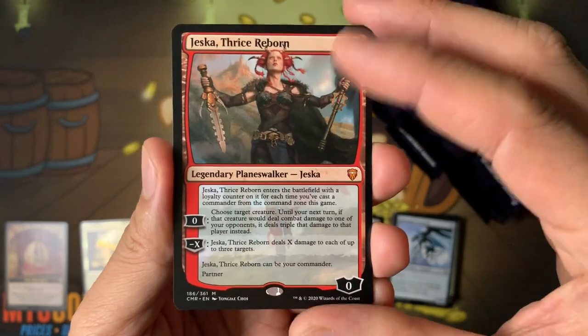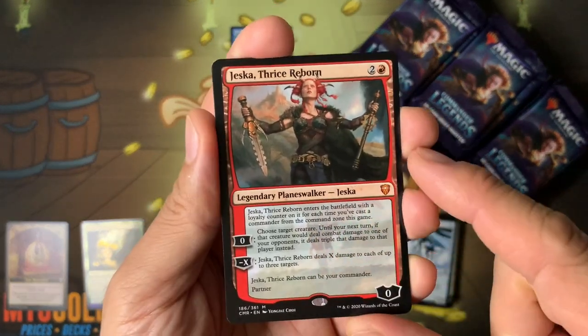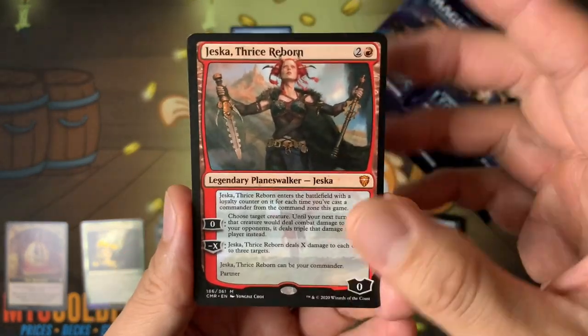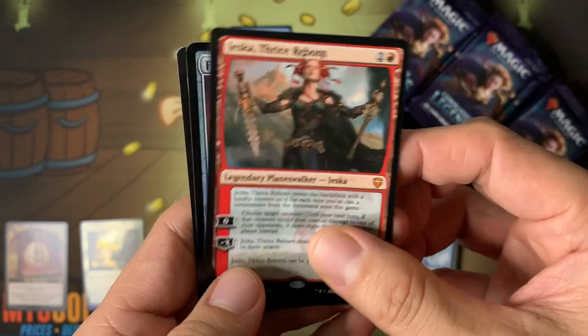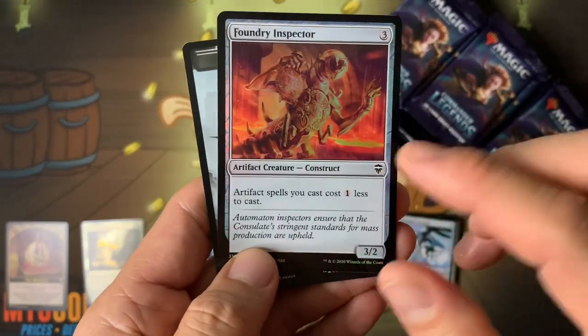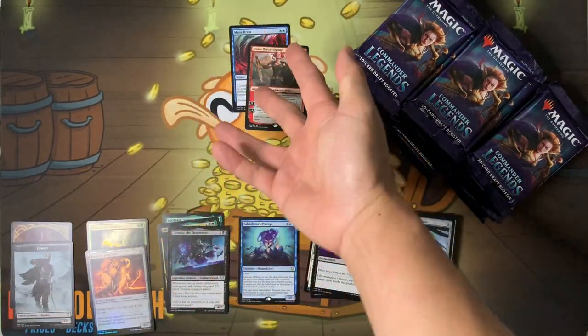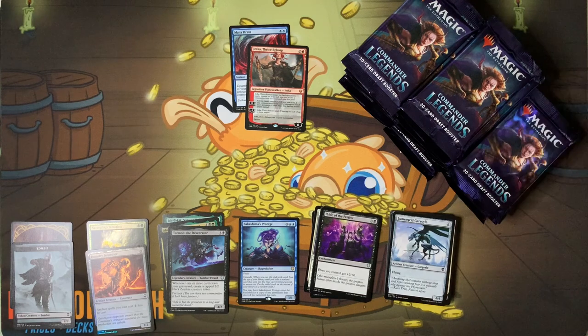We got two mythics in one package — that's amazing. Jessica is Phage the Untouchable but she's thrice reborn, and she has Partner too, so it's pretty neat. Foundry Specter has been downshifted — it's common now, used to be uncommon. We're only two packs in and doing great!